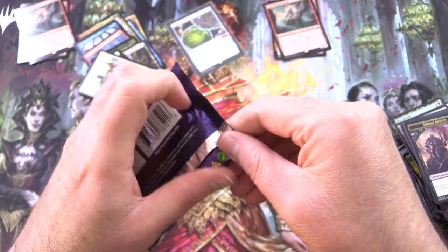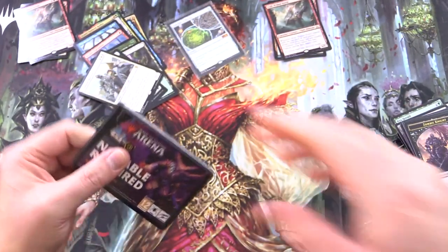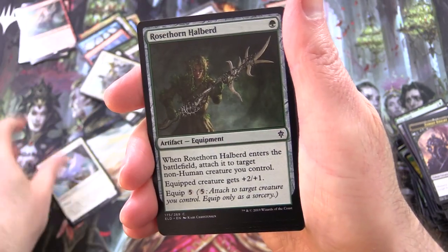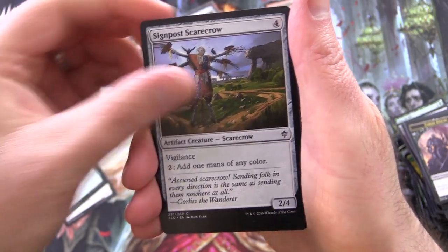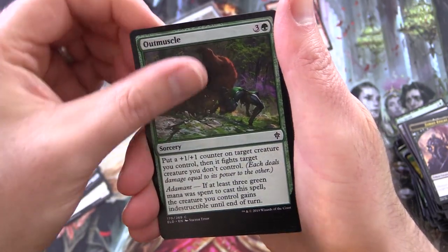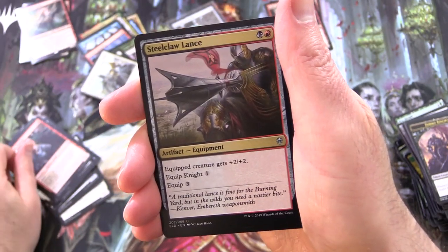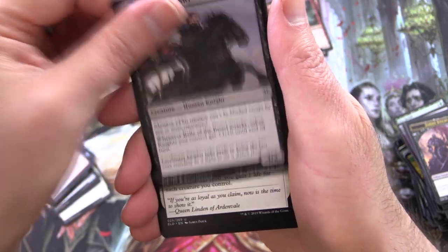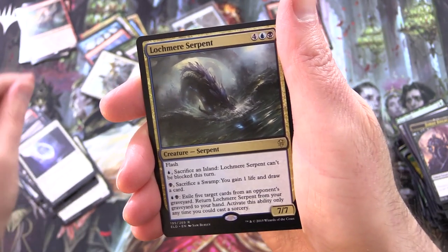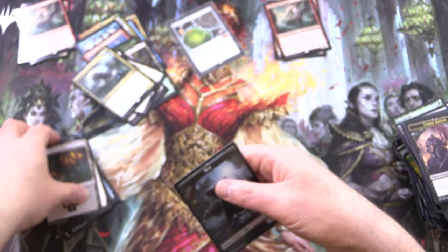Eldraine! Great Henge — let's do it, that's all I'm looking for here. Or maybe an Oko or some other Mythic would be fine as well, I suppose. We have Prized Griffin, Rosethorn Halberd, Signpost Scarecrow, Knight of the Keep, Ogre Errant, True Love's Kiss, Outmuscle, Witching Well, Foreboding Fruit, Embereth Paladin, Steelclaw Lance for the uncommons, Belle of the Brawl, Rally for the Throne, and Lochmere Serpent. And a Swamp and Rat Token — at least we got a Rat Token at the end.